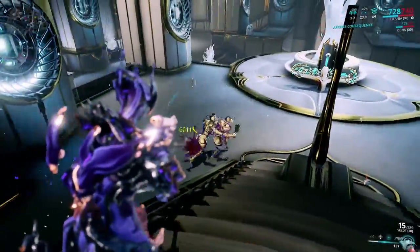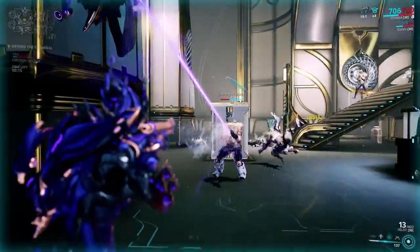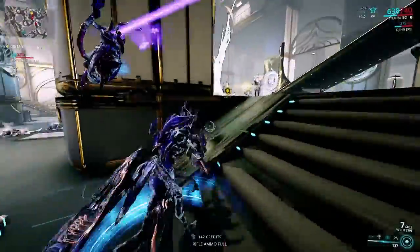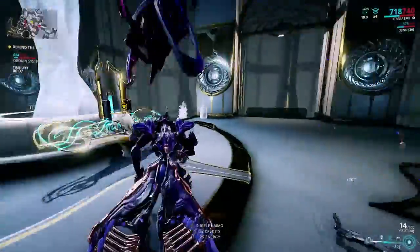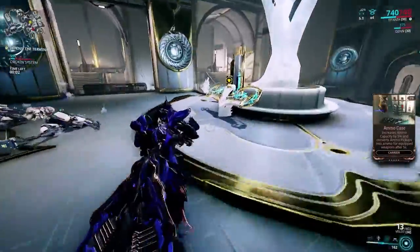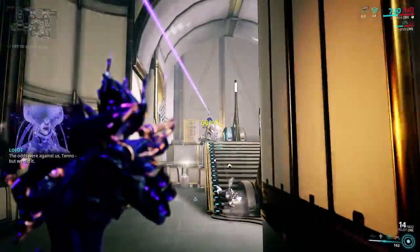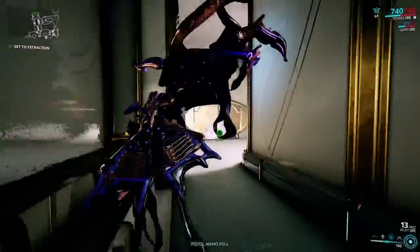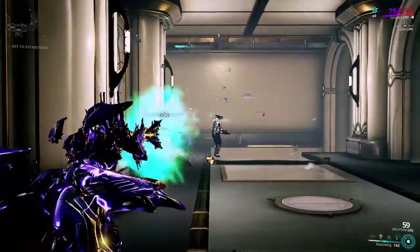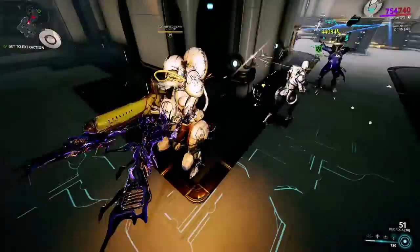Now we're going to move on to Razorwing. A lot of people complain that even though they have buffed the speed of Razorwing in several ways, it is still too slow. So since it's basically Archwing, I think it fits perfectly to add an Afterburner to it. Another thing I'm taking from that forum comment is, if it's possible, the ability to use transference while in Razorwing. And on top of that, making it so that you no longer lose stacks of Razorwing Blitz when you leave Razorwing. That way she can get in and out of Razorwing much easier, and if she has to pop out of it for a second, she's not punished for it.